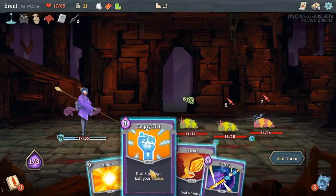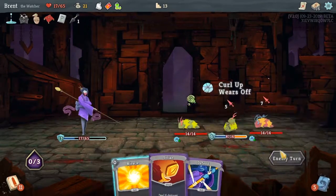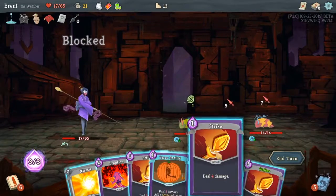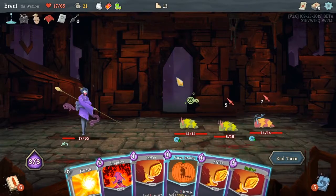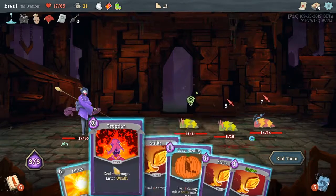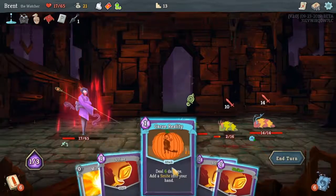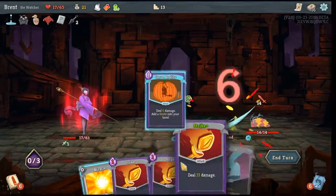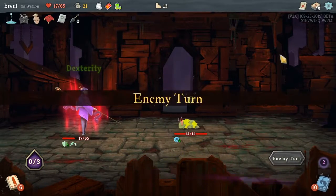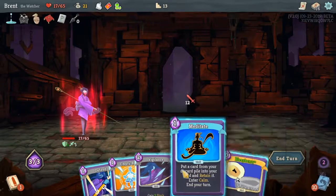We'll block these and punch one just to get their Curl Up away. We had double damage — I think we could kill one of them. We'll do Carve Reality, Miracle — and that puts us where we just need to kill this guy this turn. With like two attacks we probably could.